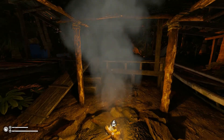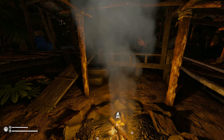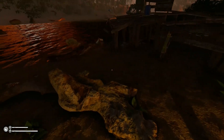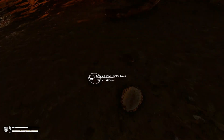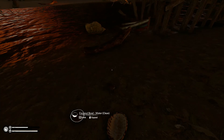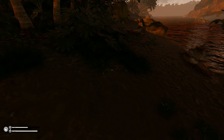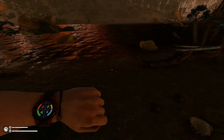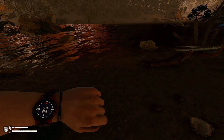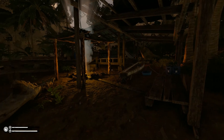Hey guys, welcome back to the channel where we will try to get ourselves established a little bit better today and try to get out and find some new things to craft. So overnight I built a campfire, got that going, and over here I actually put out the coconut bowls and the tortoise shell for some clean water. Our coordinates are 51 west, 19 south — that is where this lovely fishing camp is located.